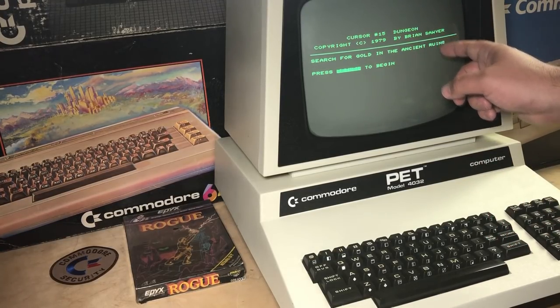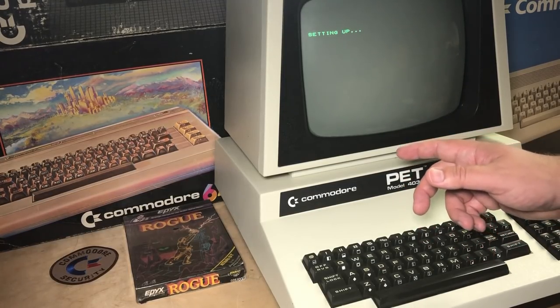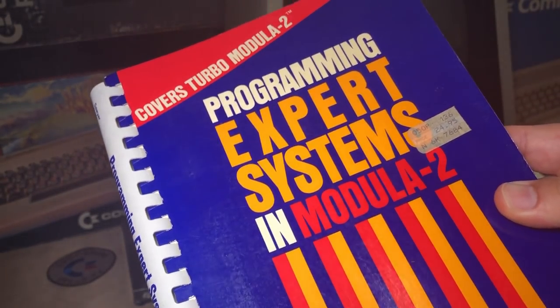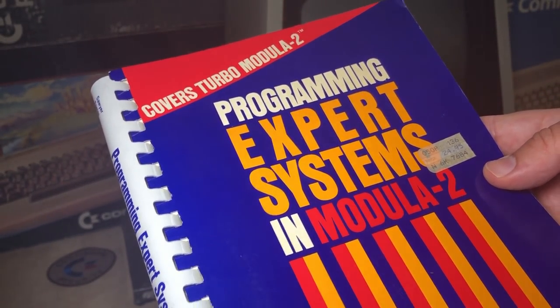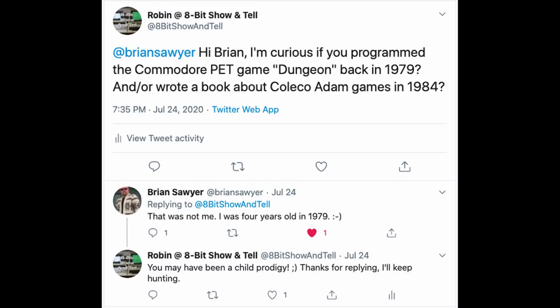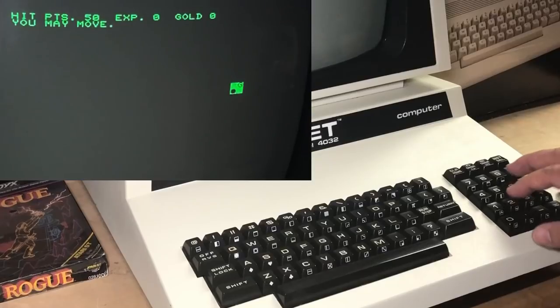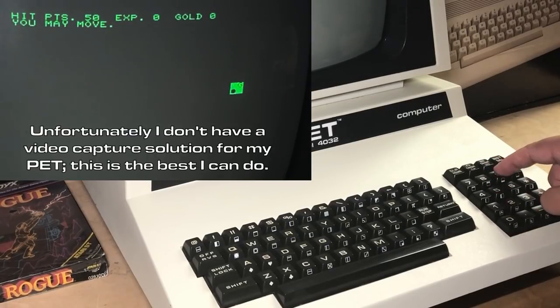It's by Brian Sawyer. I'll press return — it actually takes about 60 seconds to generate a level. This may be the same Brian Sawyer that wrote the book Programming Expert Systems in Modula-2 from about 1986 — I'm not sure. I tried to find him on Twitter, but it was a different Brian Sawyer. So here we are in the dungeon. Gold is near — that's the G. We use the numeric keypad as a sort of D-pad, with 5 meaning just stay in your same place and skip a turn. 9 is to move diagonally up and right to grab that gold.